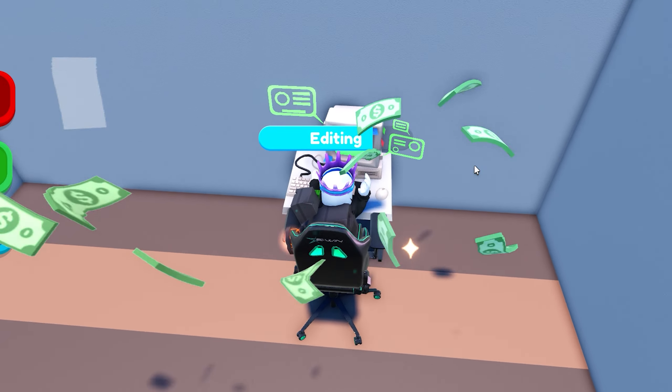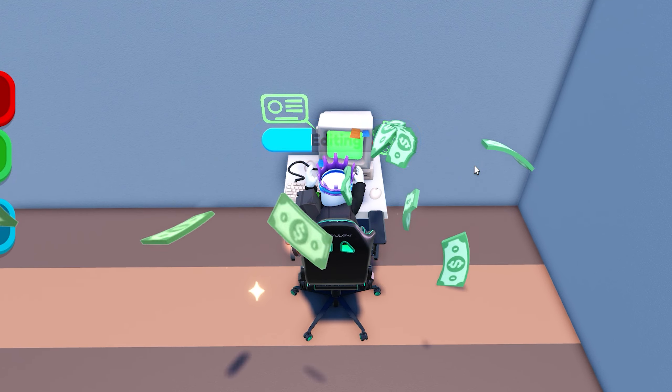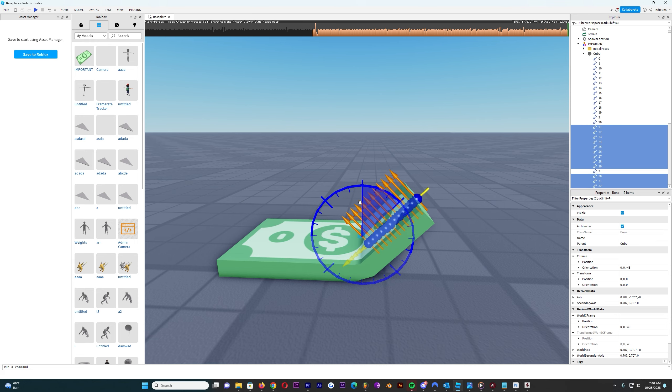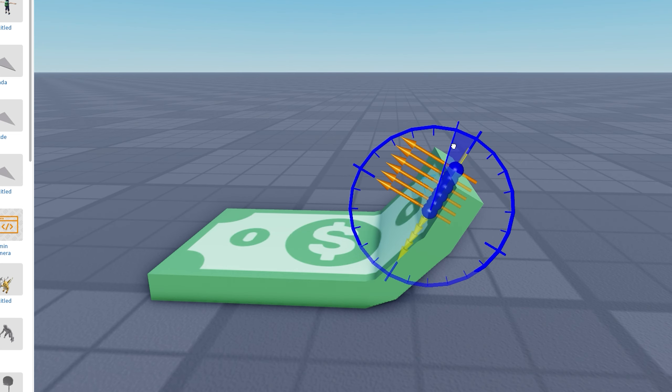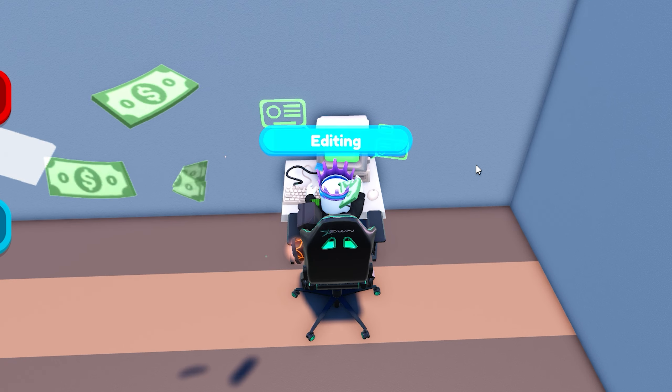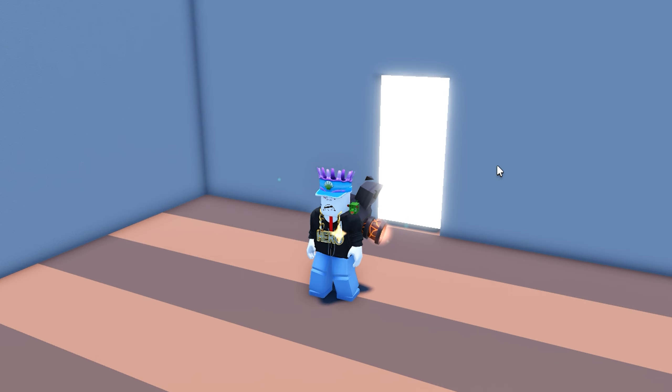As usual we can edit videos like normal. We place our computer here, have our chair here, and edit normally. The money will actually fly over to the side of the screen and increase whenever we edit. The money also bends in the direction that it's falling, like real gravity, so it's super realistic.